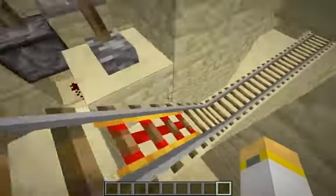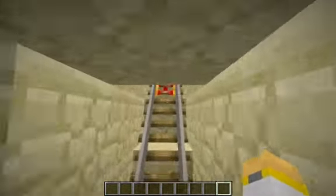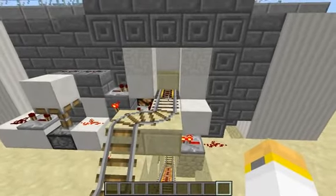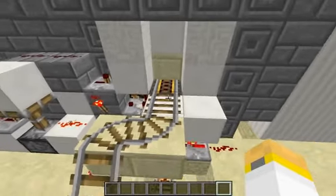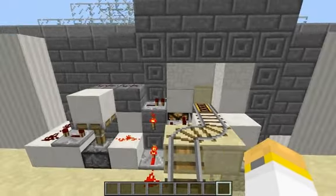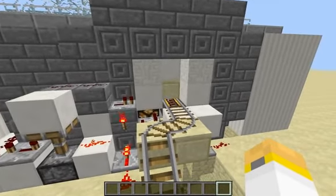This minecart goes down through this track area, comes up on top over here, and feeds into this hopper that goes into the chest we saw earlier. It uses the same comparator and monostable circuit combination to make sure that the minecart drops off all its items before leaving.